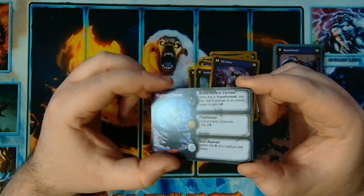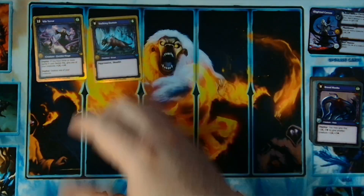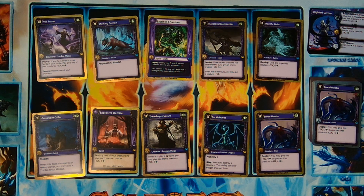Bones of Solace — if you have four creatures die in a lane it transforms, deals six damage to the opponent, gains six life. Pestilences give all enemy creatures minus three minus three. Soul Reaver switches the health of a creature and a player — that could be an 'I win' by switching your one-health remaining creature with your opponent's 50 or 60 life. Cackle Bones with the Sacrifice Chamber is one of the better synergies here. Dark Shaper Savant is great with your under-drops — minus five minus five anything at level three. Explosive Demise can destroy the Malicious Deathseeker to give Cackle Bones plus four, then hopefully destroy everything with minus eight.